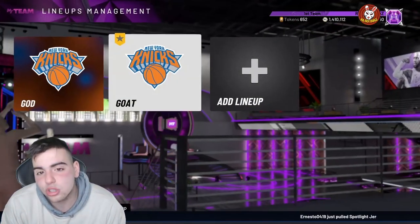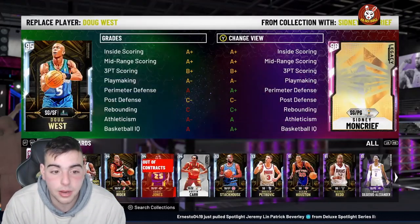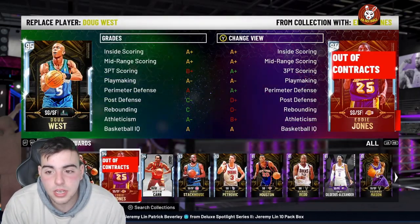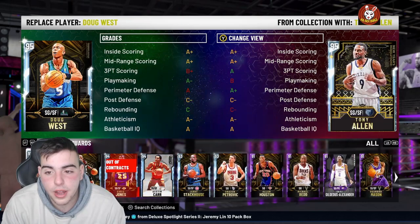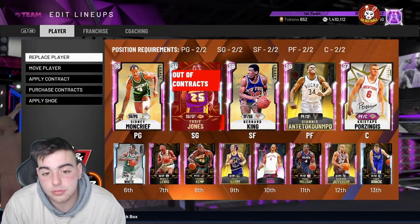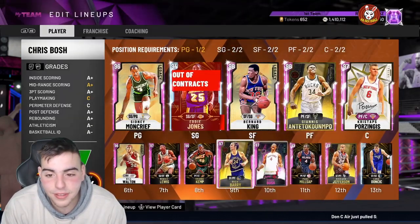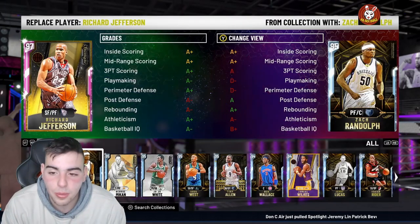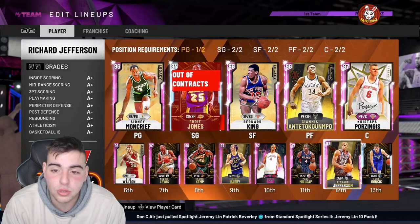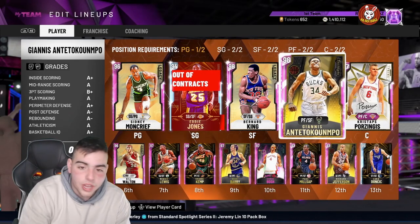Let me show you my team right now — it's really nothing special, low-key trash. I could buy a lot of players, so let me go over it. It's genuinely terrible. But yeah, this is the team. I need to make some upgrades — let me know who you want to see on the squad. Giannis and Christophs are moving. I could move Giannis to the three.